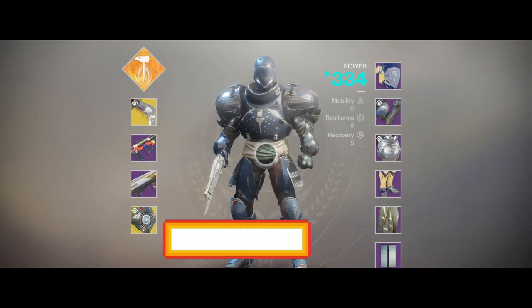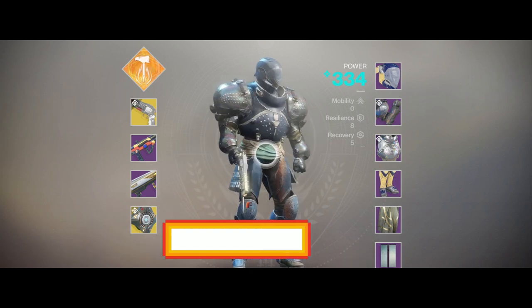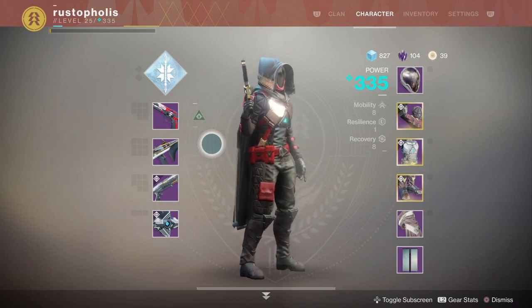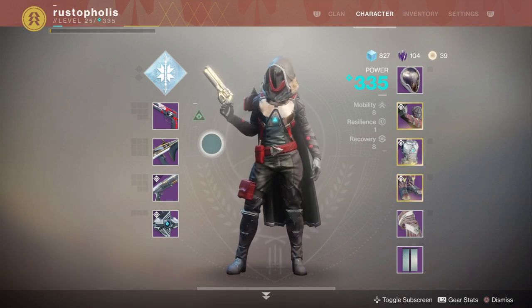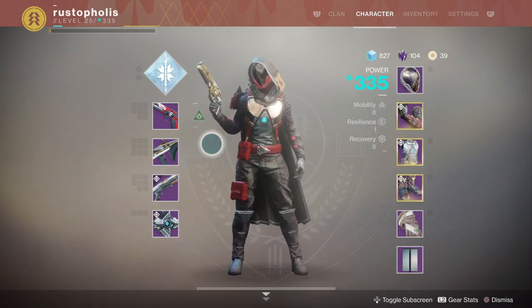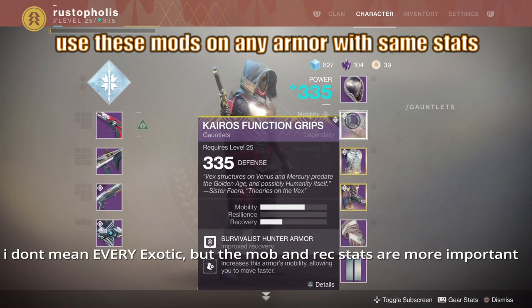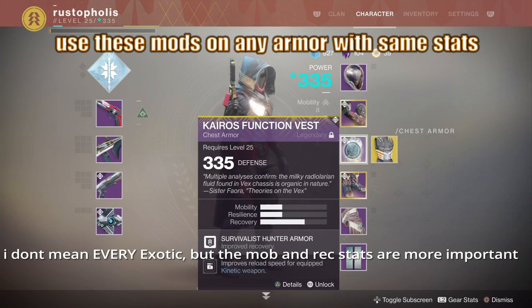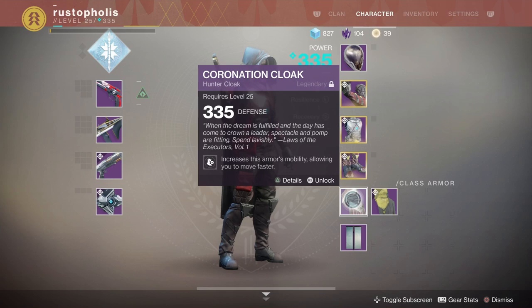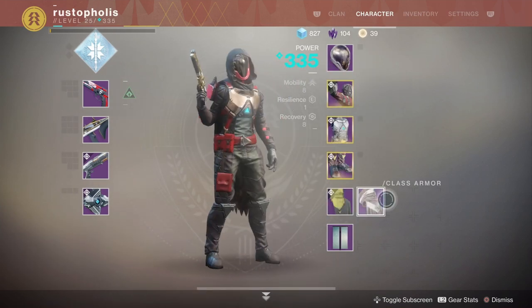Anyways, back to the hunter PvE build. Basically all this gear can be acquired from Brother Vance. I do not use any exotics in my hunter build, because it screws up my mobility and my recovery. Any hunter exotic I've seen really only benefits your super ability or maybe your invisibility ability, but a super lasts what, like 15-20 seconds, and then you're through. I don't use any grenade charge mods — I only use a kinetic reload mod, and the rest goes to mobility and recovery.